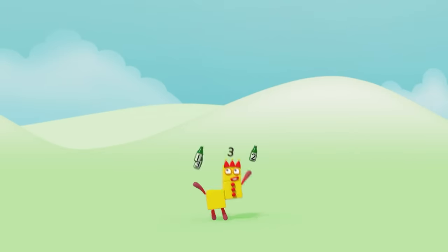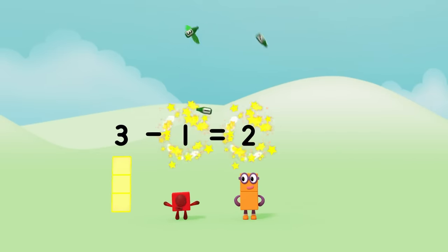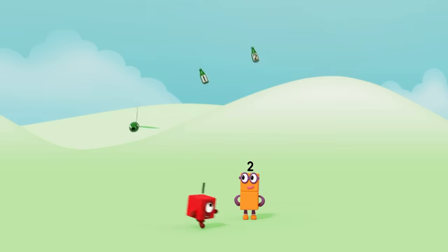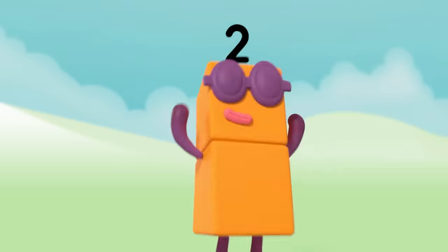Three green bottles spinning in the sky. But if one green bottle should drop its wings and fly — there'll be one, two — two green bottles spinning in the sky. Come back!